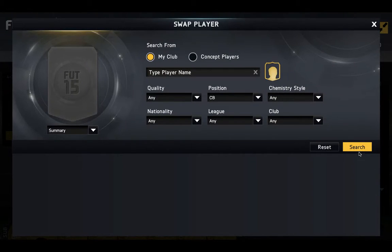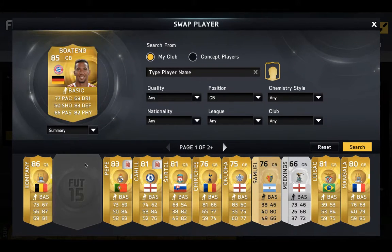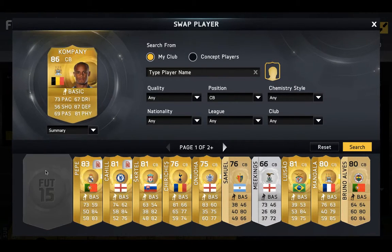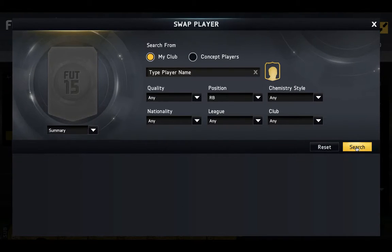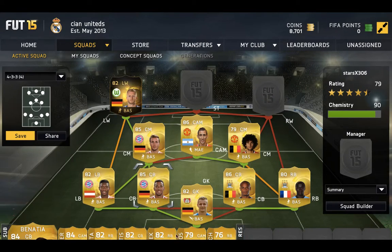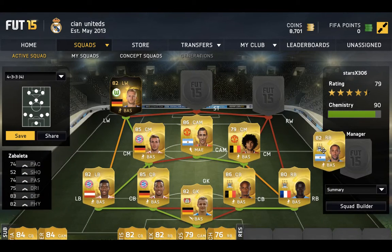Left centre back is Balting. Right centre back is Kompany. Right back — this can be a couple of different people. You can put Zabaleta or Zabaleta. I'm actually going to put Zabaleta there. It has to be a Man City player.